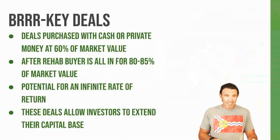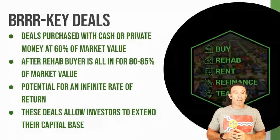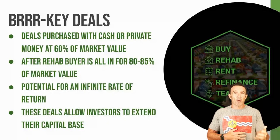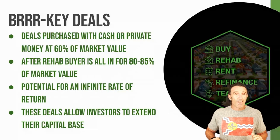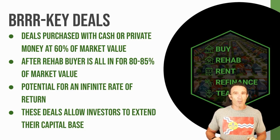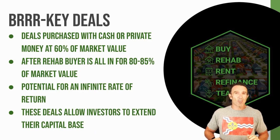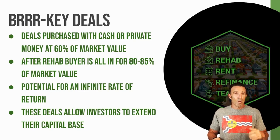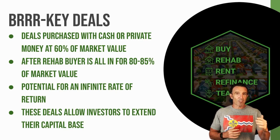Next are BRRRR deals — we call them 'Burkey' deals. These are wealth builders. The whole internet is searching for how to do a BRRRR deal; we simplified it and we're just going to do it for you as a passive investment. The numbers: generally you get all into a house at 85% of its market value, pay for it in cash, and the bank refinances out 75% of that money. So you get a $200K asset with roughly a $20K down payment, allowing you to keep your cash base while still acquiring assets.